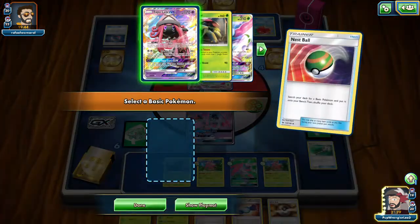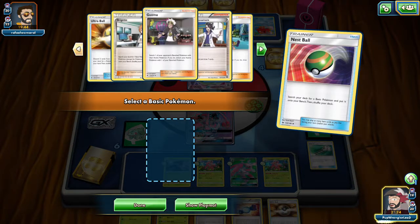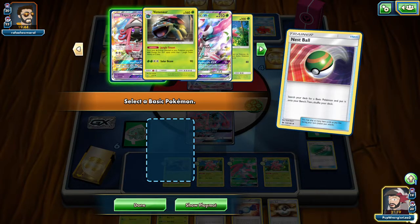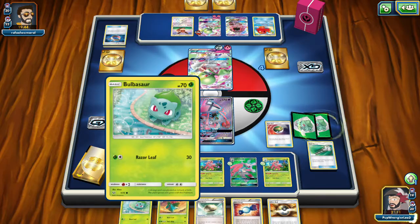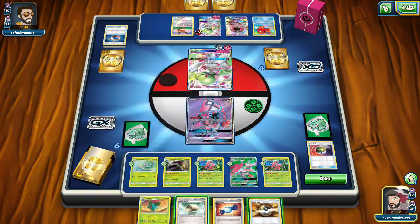Let's Nest Ball to search them out — we have six energies hiding from us. We don't have any Pokémon with draw support. Best thing I can do here is start building up Bulbasaur. Everything on my back line I want to protect, so I guess I've got to rely on Lele to take a hit. I think they'll have to put a lot of energy down to take out Tapu Lele.